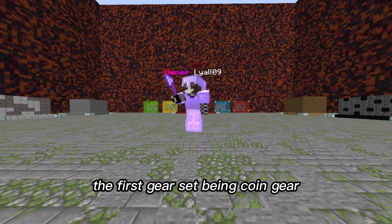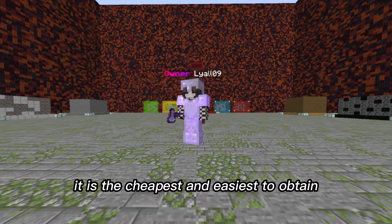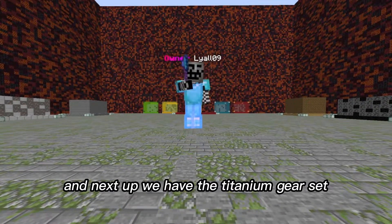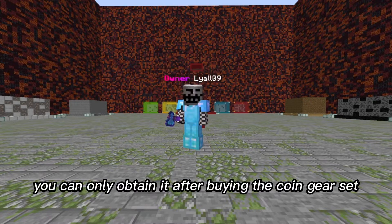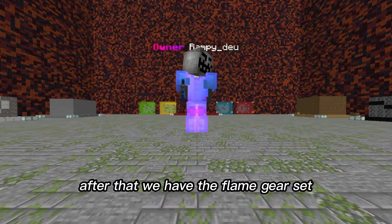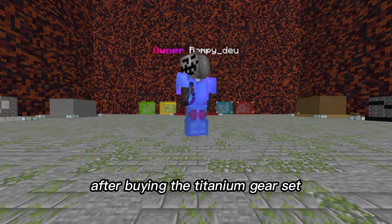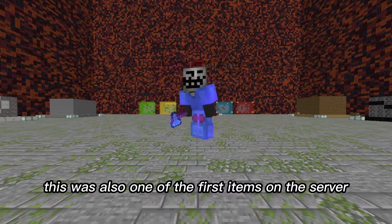Now let's introduce you to some of the gear sets on Boxcode. The first gear set being coin gear — it is the cheapest and easiest to obtain. Next up we have the titanium gear set; you can only obtain it after buying the coin gear set first. After that we have the flame gear set, which can be obtained after buying the titanium gear set. This was also one of the first items on the server.